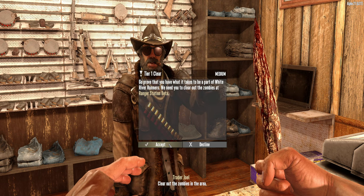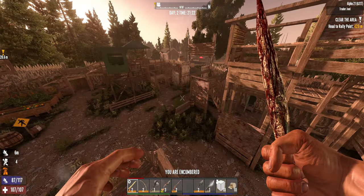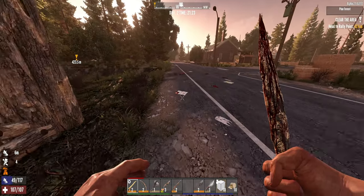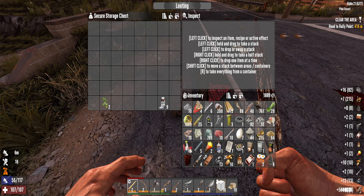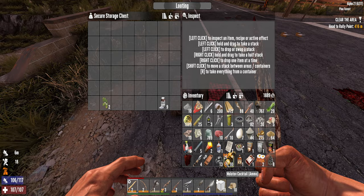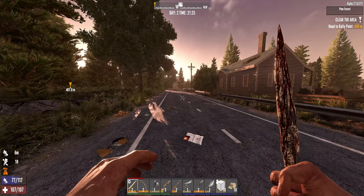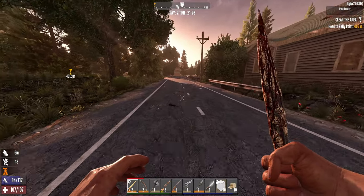That other one didn't work out — ranger station, yep, I know where that one's at, no problem. Anything for you Joel. Let me grab my stuff and then we just gotta run — only 124 or anything I can leave. Where the hell — screw it, let's go. Like a wall of items in my backpack.